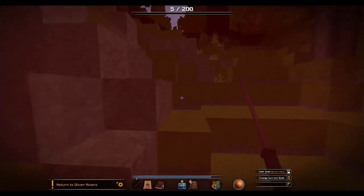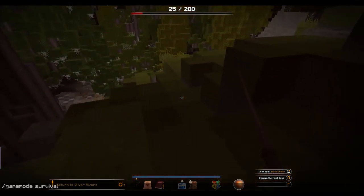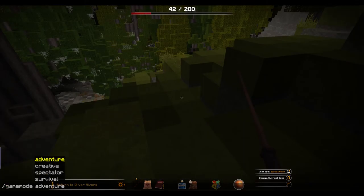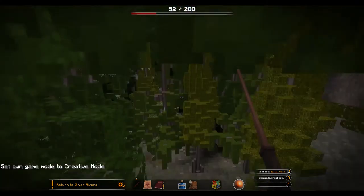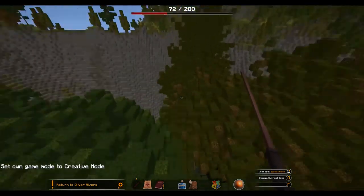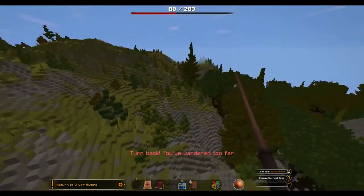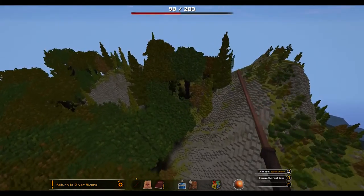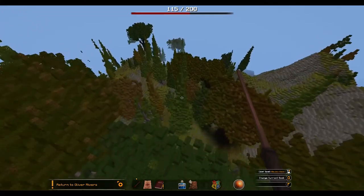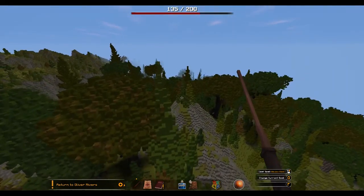That was interesting, but now that I got the parrot, I am going back in creative. I want to explore the Forbidden Forest — I want to see it from above first things first. Okay, you've turned back, you've wandered too far. So the Forbidden Forest sort of ends here — yeah, it ends here, there's nothing really there.